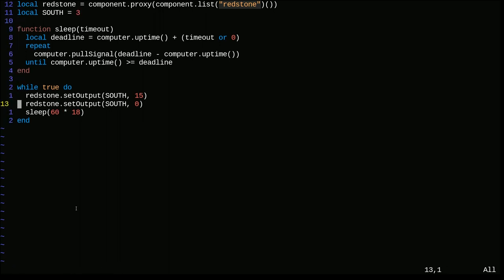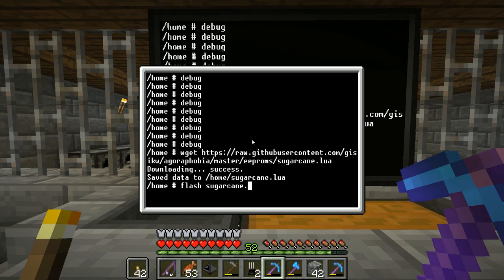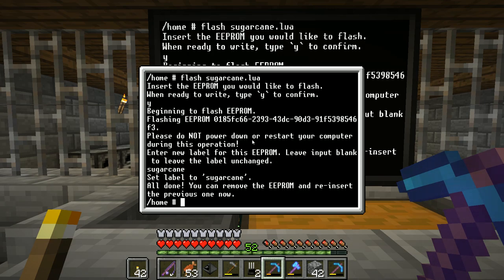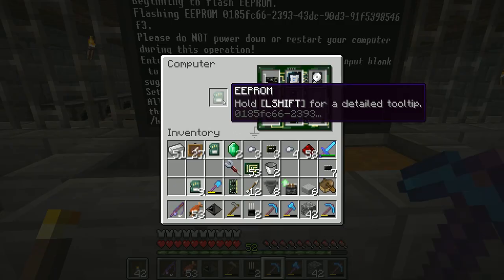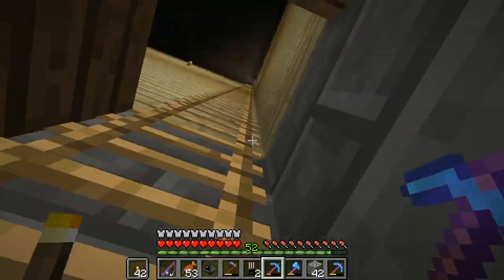Here's our simple program: set the southbound redstone output to 15, then set it to zero, then wait 18 minutes, and repeat - that's your life now. I'm going to wget sugarcane.lua and then flash sugarcane.lua onto an EEPROM. I'll put the LUABIOS back in there and it now has the name sugarcane.